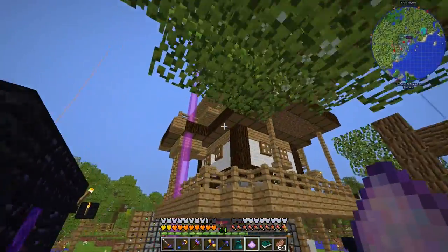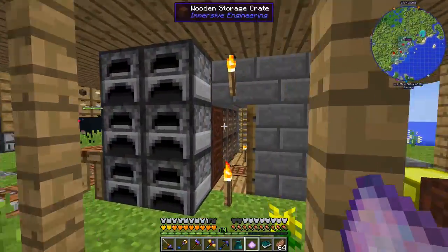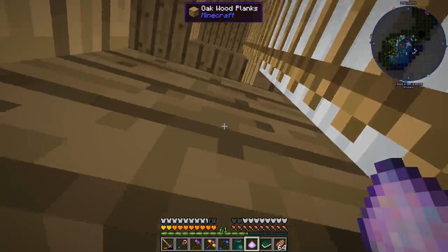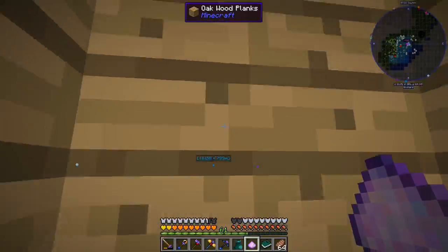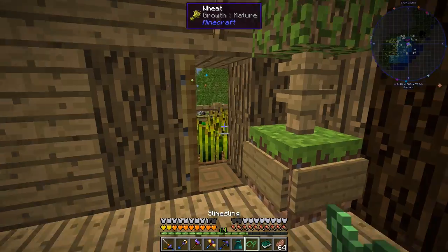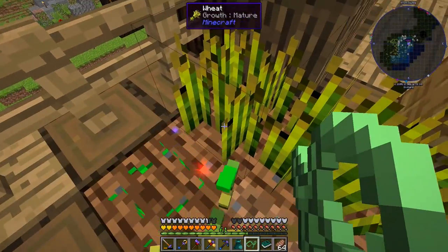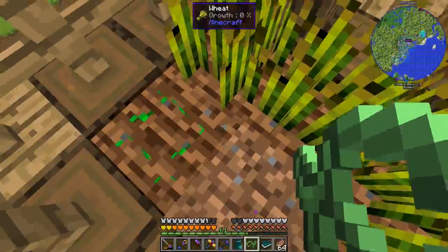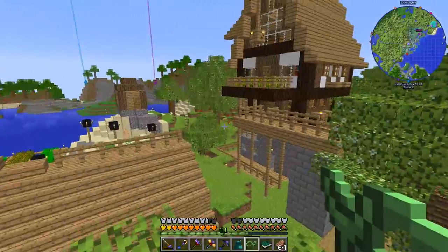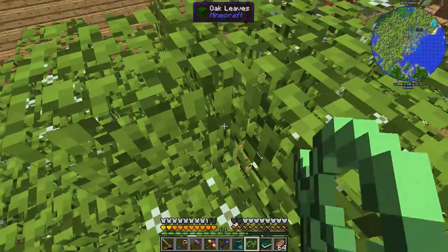Maybe above here — let's go check. If it's not here it's going to be in the other big tower. No, nothing here. Let's calculate the trajectory — that wasn't as bad as I thought. There's one right there.